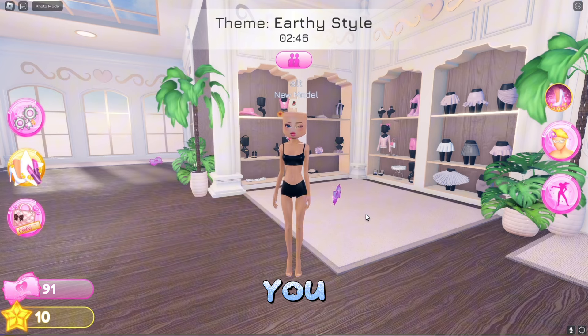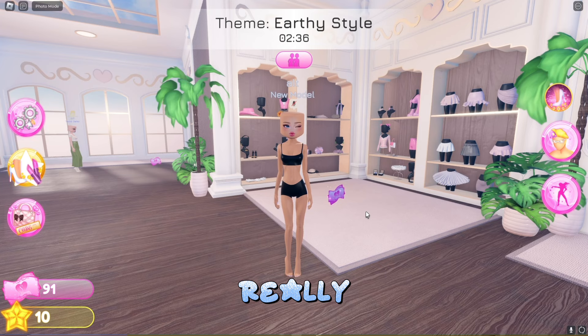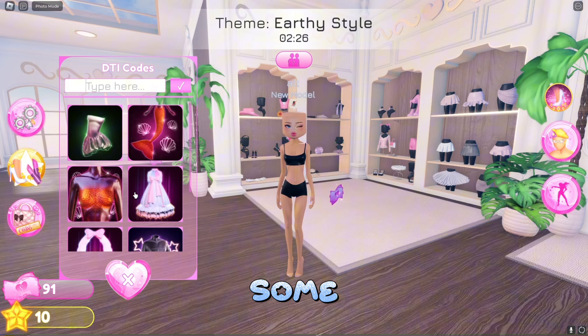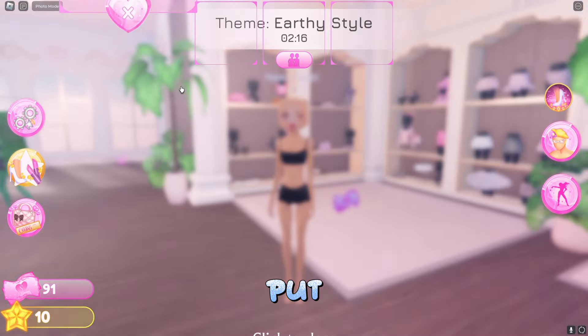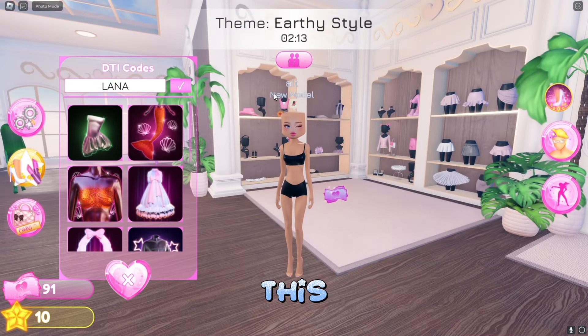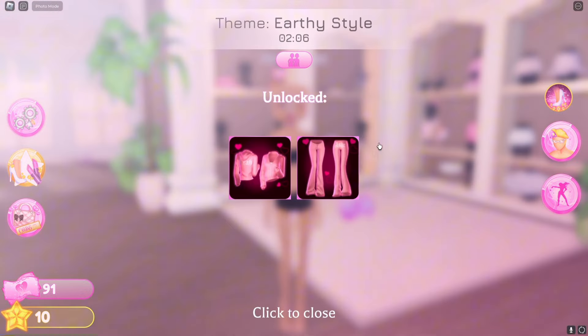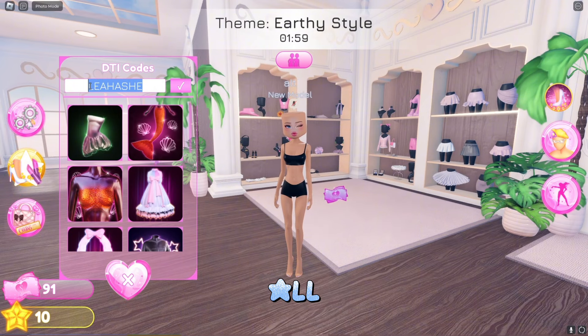Lastly, something I want to share — I don't know if a lot of you know this, but Dress to Impress has influencer codes. Influencer codes are free and they come with really pretty outfits; I definitely recommend you use them. Here are some codes already in my game. One influencer code is 'Lana' — type it in and you unlock a piece of clothing. Let's do 'Leah Ashe' — and we have more clothing. I'll put all the current Dress to Impress codes on screen.